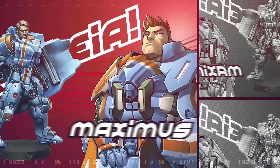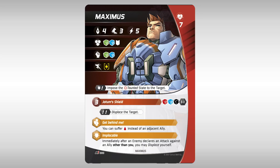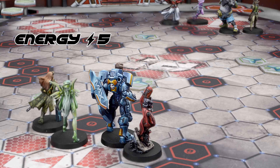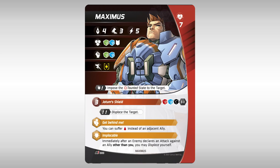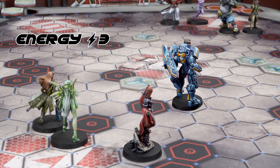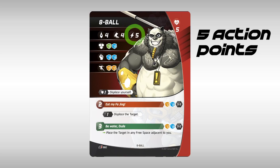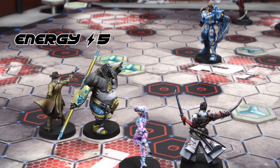Maximus' activation: at the beginning of their activation, the active character gains a pool of as many action points as their energy attribute. You will use these action points to perform that character's actions. By performing move, Maximus spends two of his action points and is allowed to move as many spaces as his speed value. Maximus chooses to move again and places himself inside the scoring zone of the Hexadome. Eight Ball's activation: like Maximus, Eight Ball gains five action points at the start of his activation. Eight Ball spends two action points to move, approaching the scoring zone and putting Maximus inside the range of his Eat my Fa Jing attack.